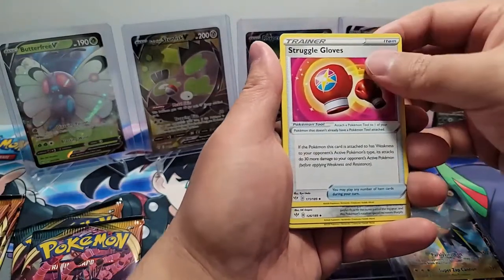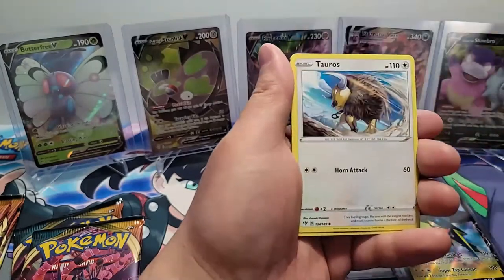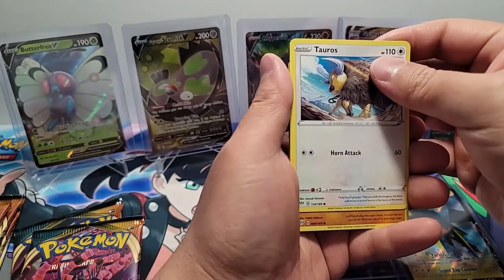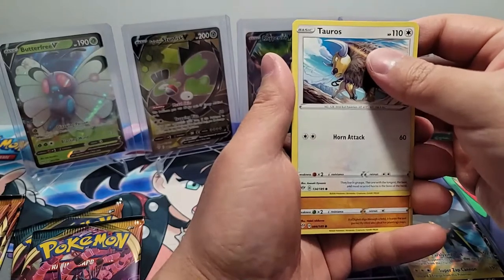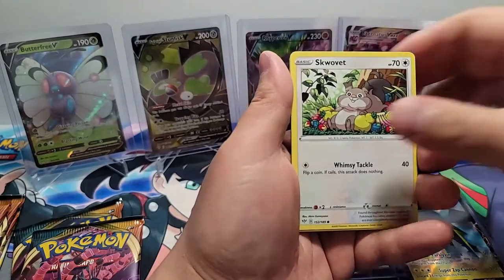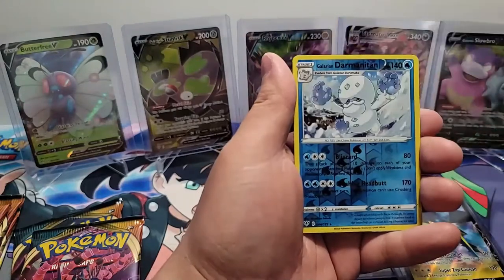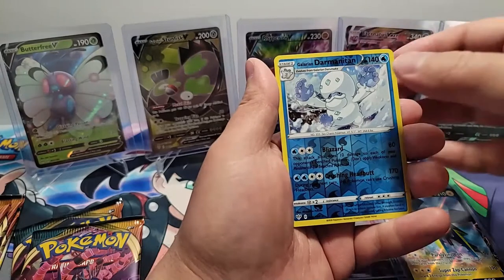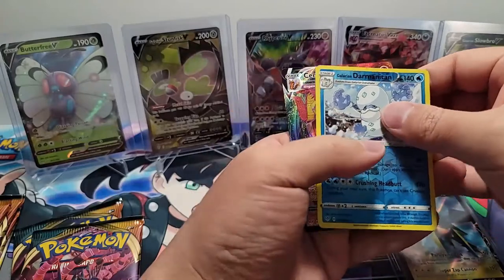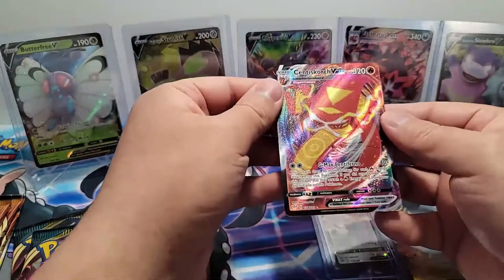Let's go. A Struggle Gloves, a Klang, a Dark Tricks — some of these cards I haven't seen before, which is pretty cool. Opening this box, I won't come close to having a complete set, but I'm making a dent toward it for sure. A Swivet, a Shelmet, a Pansear, a Galarian Darmanitan. And — ooh! What do we have here? We got a Centiscorch VMAX!